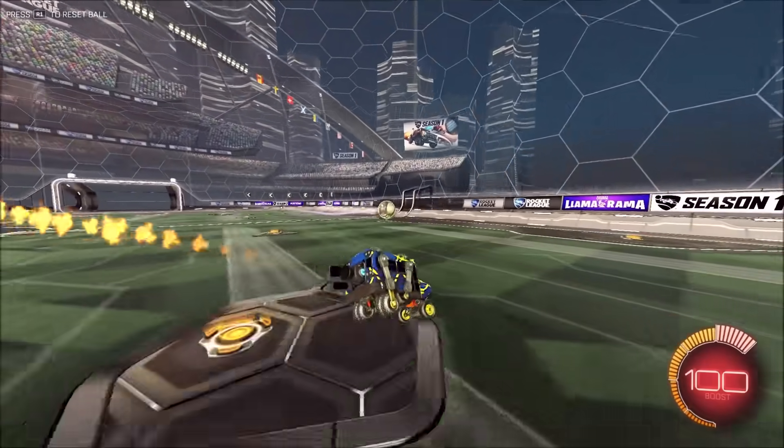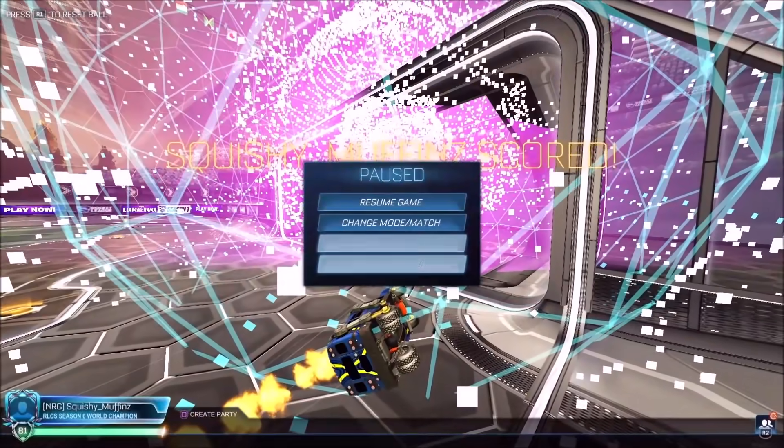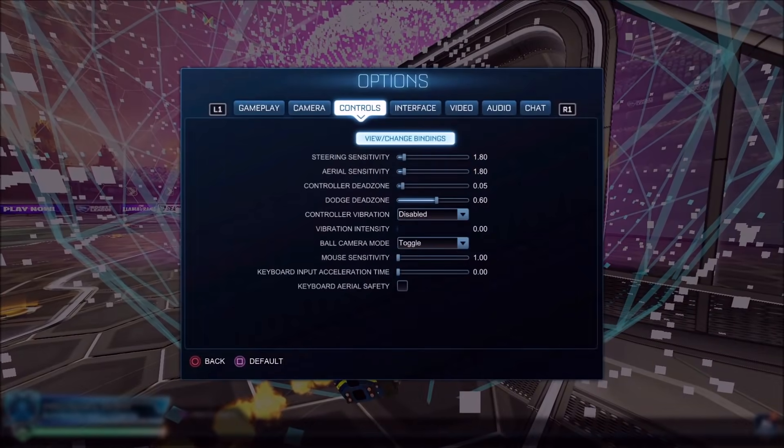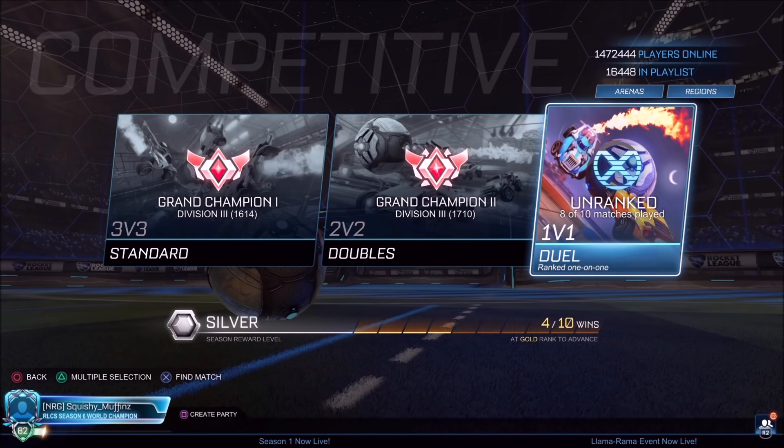We're playing some ranks today. I'm not actually Supersonic Legend — I haven't been grinding ranked, been a little busy the last few days with RLCS, practicing pro play and stuff. For today I'll be testing this car out in my last two 1v1 placements. I've just finished my 3v3 and 2v2 placements and haven't really played much outside of placements. We'll be trying to get Supersonic Legend soon, but I've been playing more scrims and tournaments. Let's get into the last two 1v1 placements.